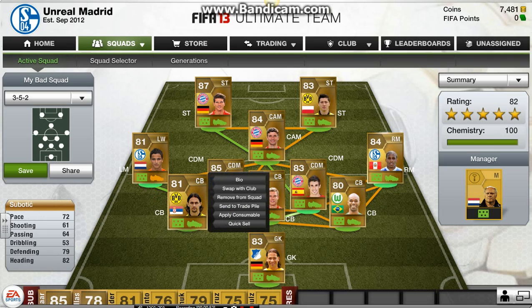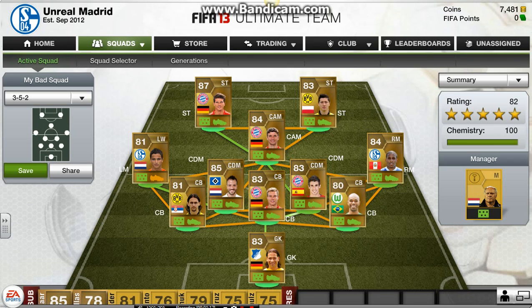On left center back, we have Sabotic. 72 pace — pretty good for a center back; he can catch up to some of the speedier mids or wings. 79 defending, I think, is a little bit underrated. And 82 heading — he's great on corner kicks. I think I've scored about 4 goals in like 5 games with him. Definitely a good defender.